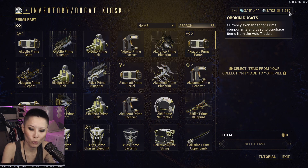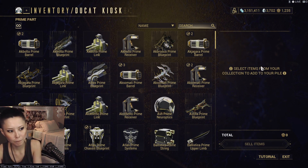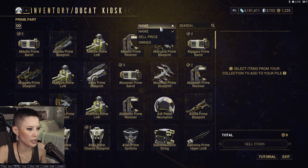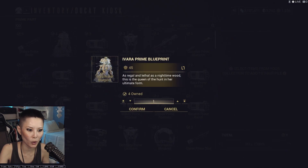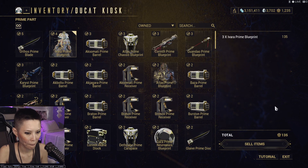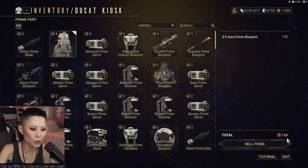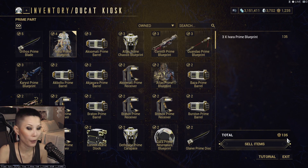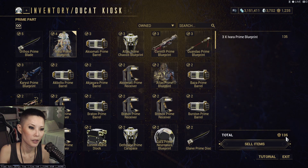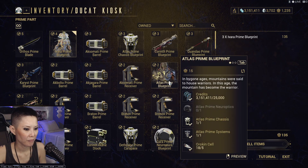You can look at the top right side of the screen — I myself have 1,235 Ducats. If you have any duplicates, you can always sell them for Ducats. For example, I'm going to sell this Ivara blueprint, but it only costs 135 Ducats. It's really up to you whether you want to sell certain blueprints, because some blueprints might be vaulted and will cost much more in platinum than in Ducats.